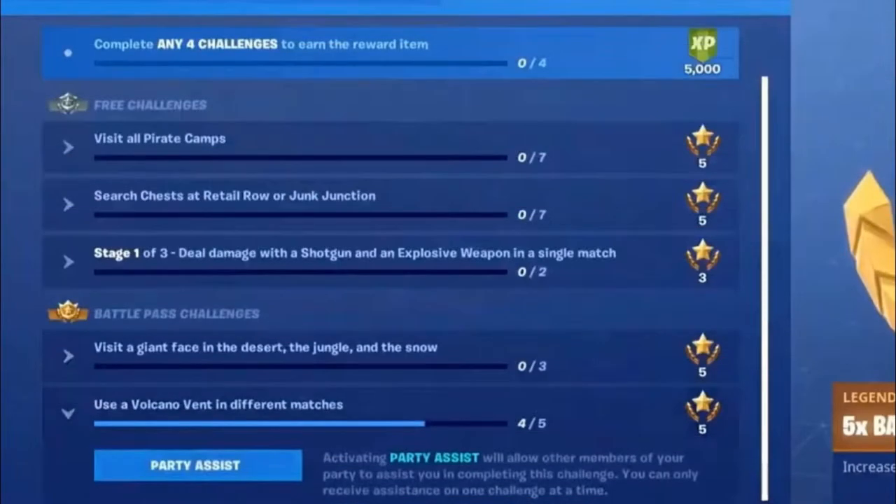Just so you know, since the start of season 8 you could set challenges as your party assist, so you can complete challenges with players in your lobby. If you struggle with one, set it as your party assist and you can complete it with other players in your lobby.